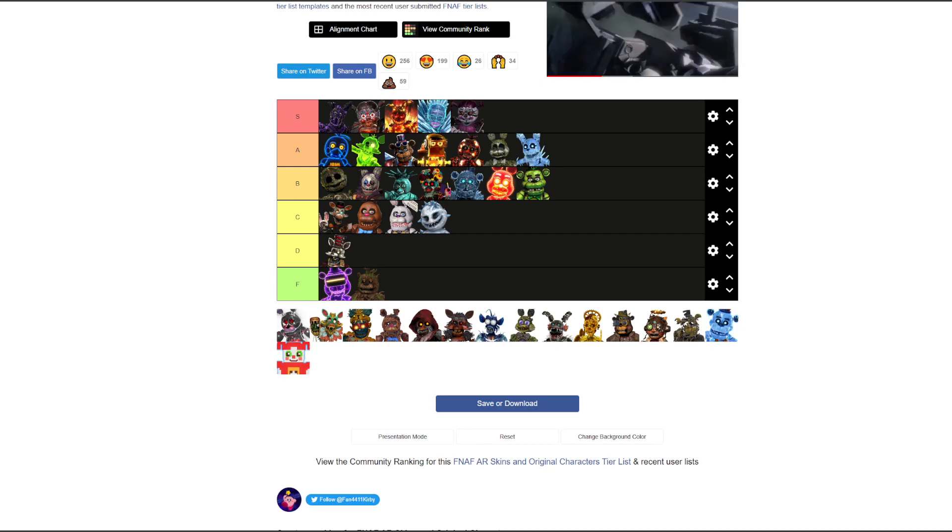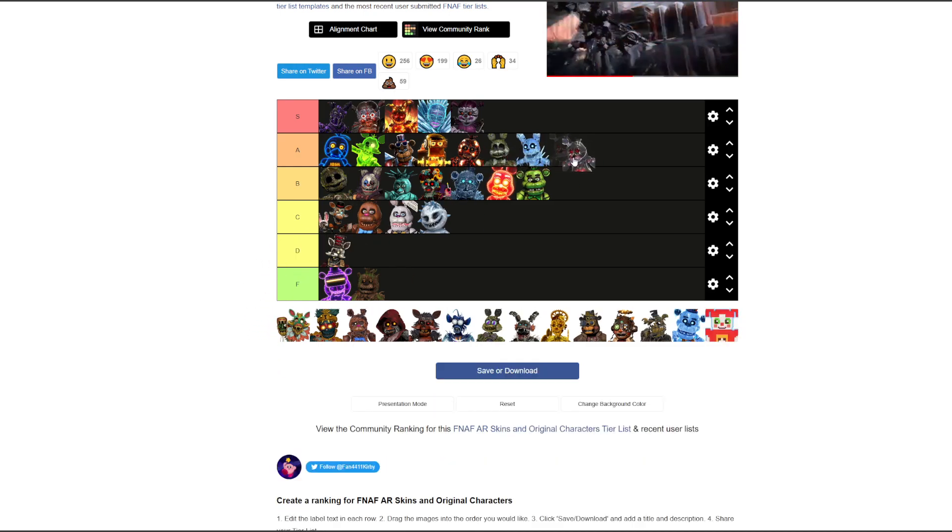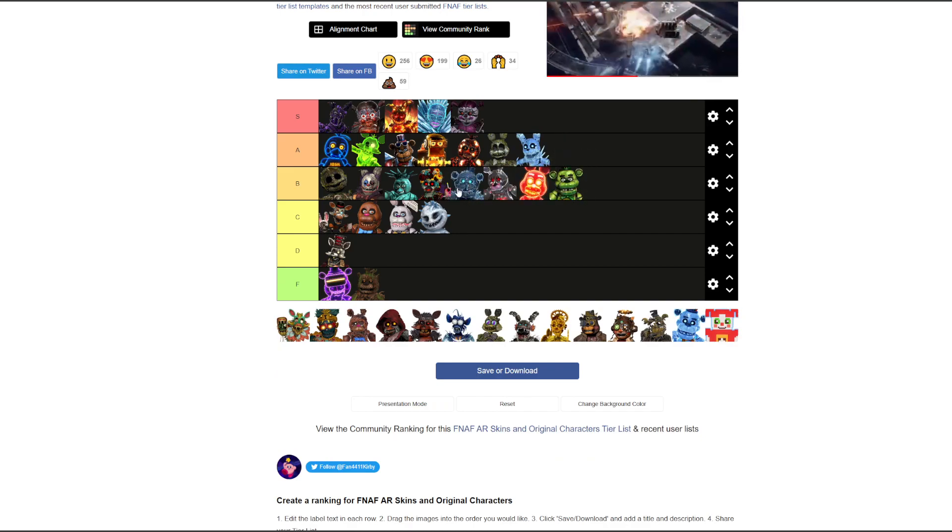Heart Sick Baby — S tier. Baby and it doesn't stray too far from the Baby design. If you watched the last tier list we really like Baby's design — good character, good story, good design. I like the heart cheeks, the wings, the arrow — everything about it like a cupid.